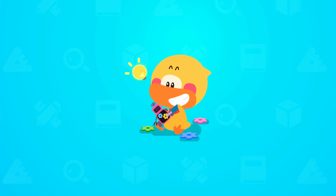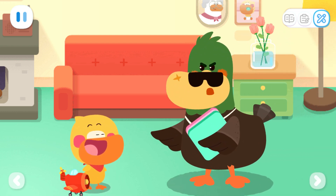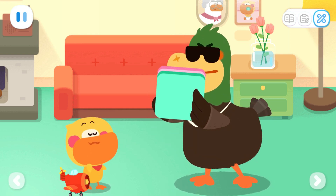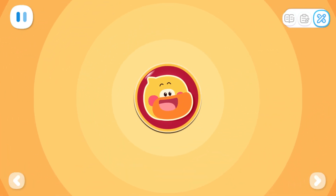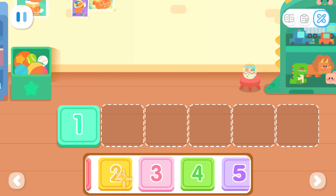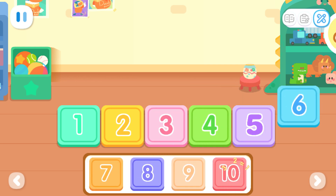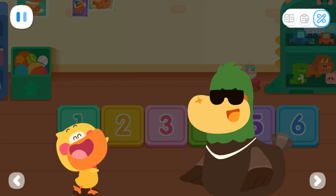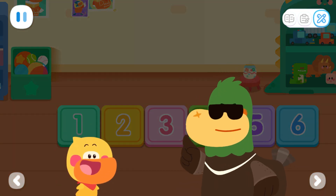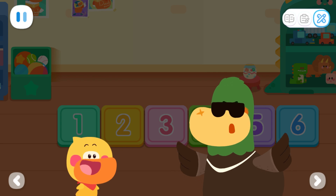Do it with Quacky! One, three, five are odd numbers. And two, four, six are even numbers. Quacky! Let's play the game of hopscotch together. Okay! How do we play? Let's get the mats ready first. Pick six mats and line them up. One, two, three, four, five, six. Follow the numbers on the mat and hop into the odd-numbered mat with one foot and the even-numbered mat with both feet.